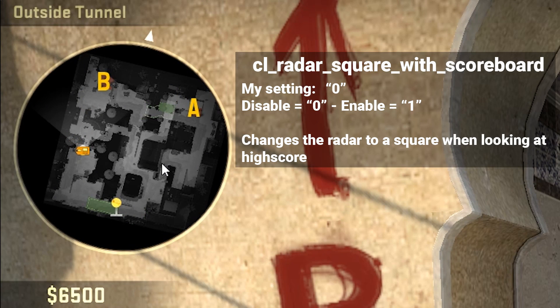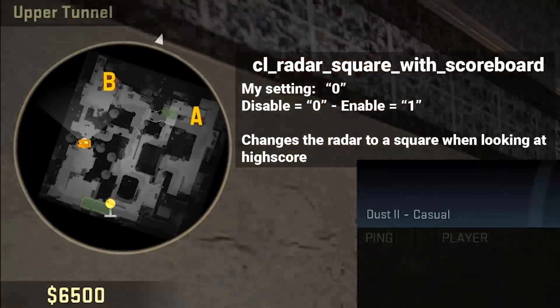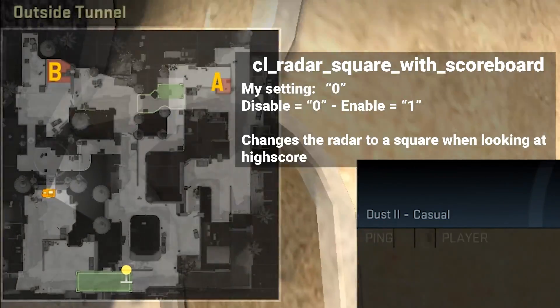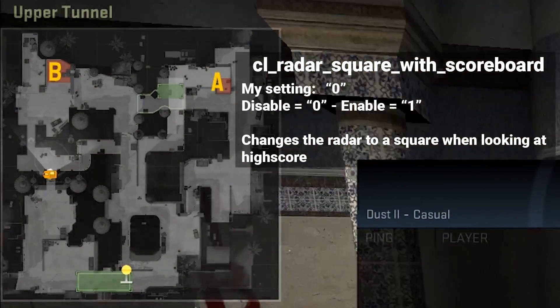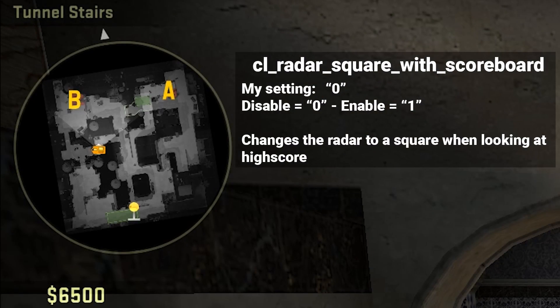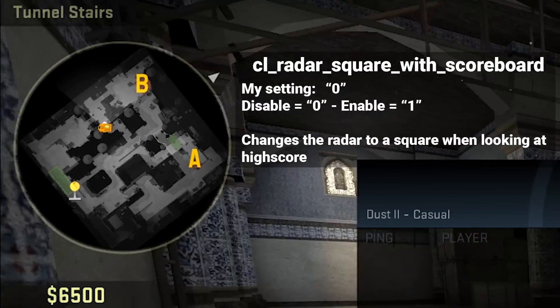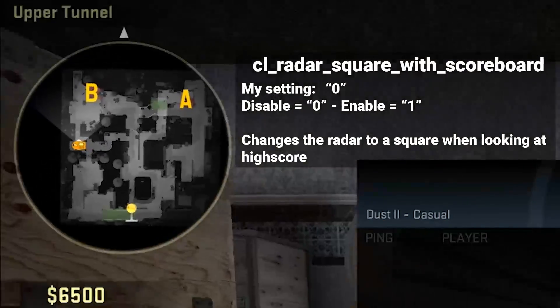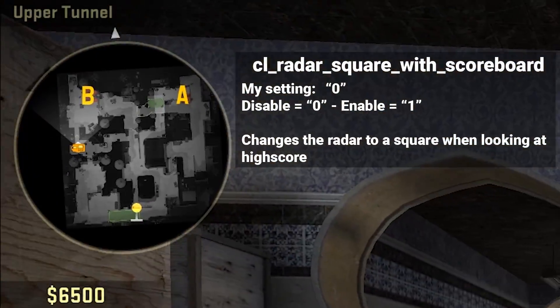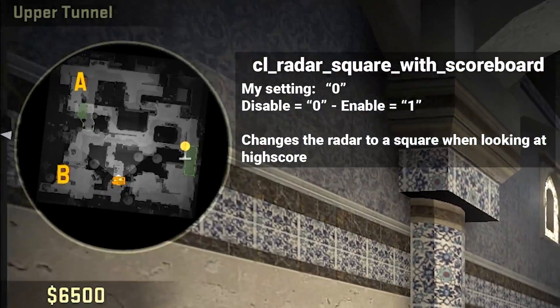Now we have some smaller commands that are still worth mentioning. cl_radar_square_with_scoreboard — I have this on 0. So when I go to my scoreboard, my radar doesn't switch. But when you put this on 1, it goes into a square and it doesn't rotate with you anymore. Why switch this up if you're already playing without the square and with certain settings? I never understood this. Some people use it, but I doubt they really know they can switch it. So I would put this on 0.